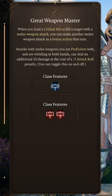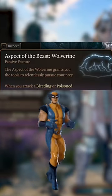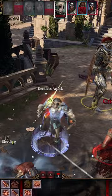Then grab the Great Weapon Master feat at level 4, unlock Extra Attack at level 5, and at level 6, choose Wolverine as your Animal Aspect to maim the enemy, bleeding from your Bloodlust attacks.